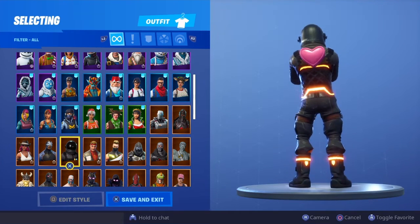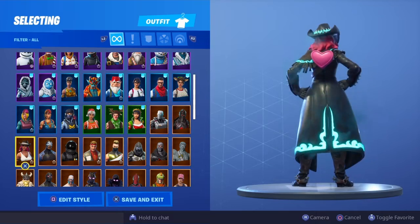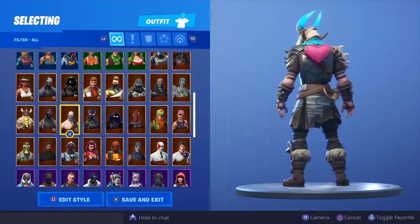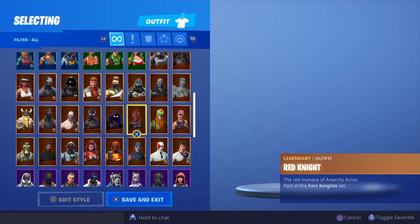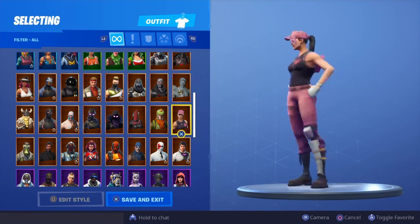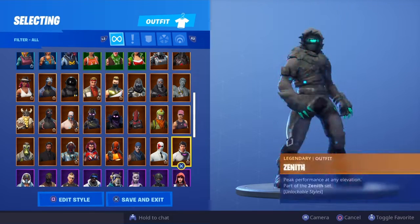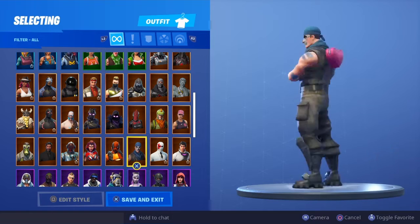I think it's really cool that for 1200 V-bucks we pretty much got two skins and two bat blings, so you pretty much paid like 600 for a skin and a bat bling because we got two variants. Rex, Rose Team Leader - that's fire, most likely gonna hit the thumbnail. Zenith, Wildcard, War Paint.